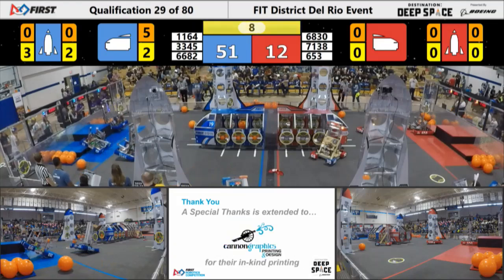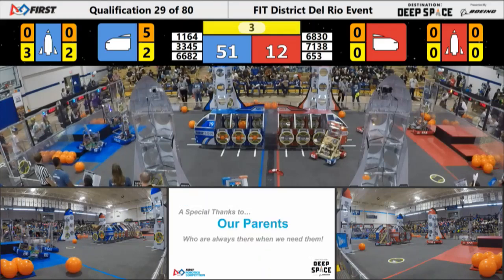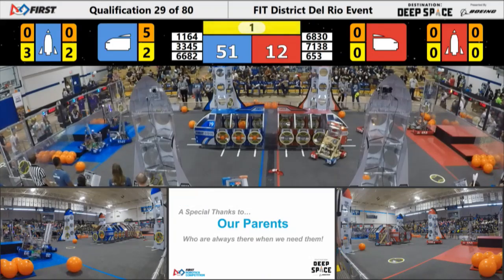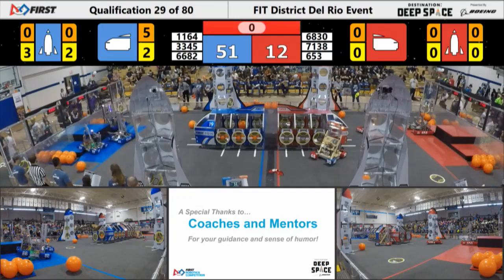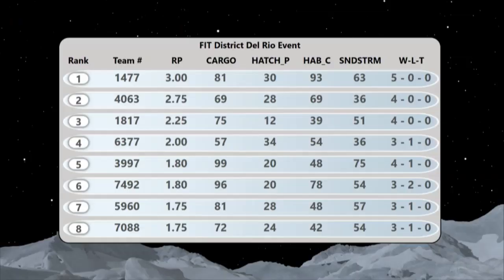3345 was trying to push their partner but just ran up them a little bit. It looks like 1164 is able to get to the second level. Looks like 653 on the lower level for red. We'll get this all sorted out and an official score in a moment.